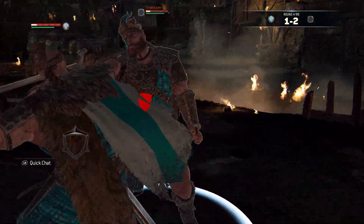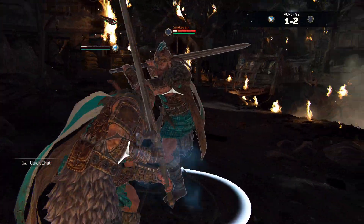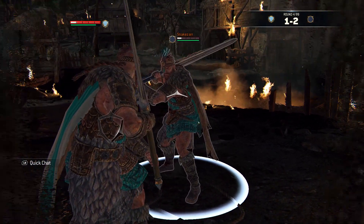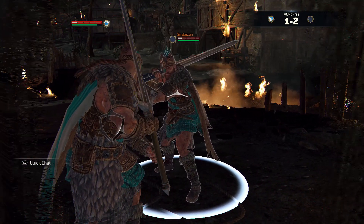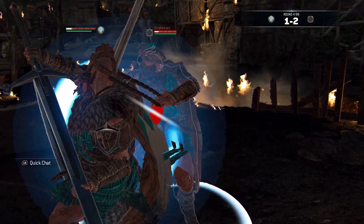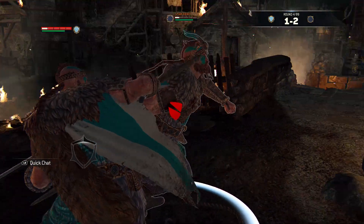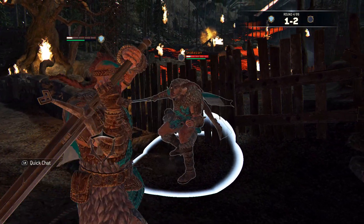His wall throw is the only thing that's a little bit tricky. The good thing is you can land a top-heavy no matter what, which does 40 damage. You need to switch your guard the very moment your guard break connects, not after you throw your opponent. Keep an eye on my guard indicator and when it switches. Just make this a habit — there's no reason not to do this every time you guard break.